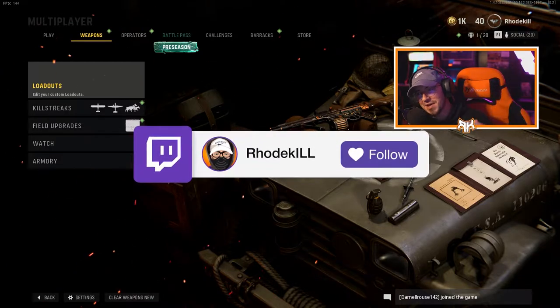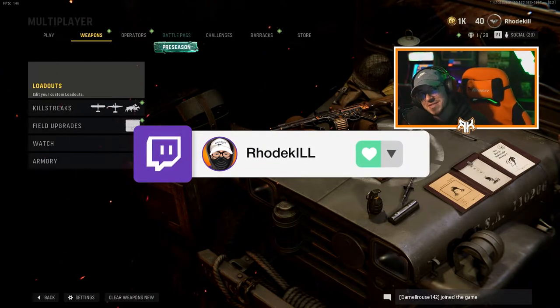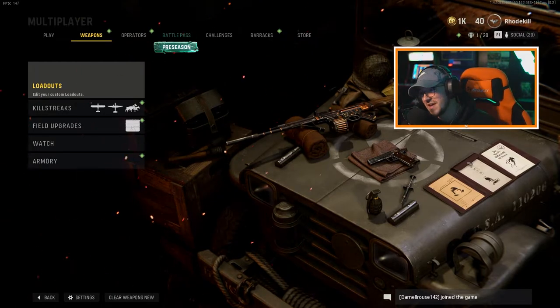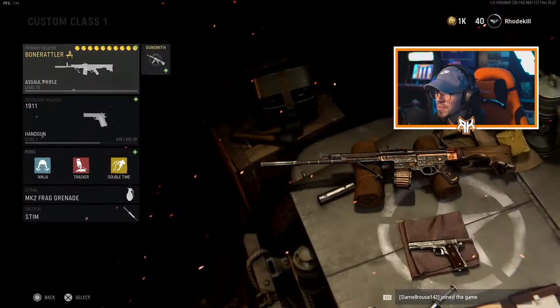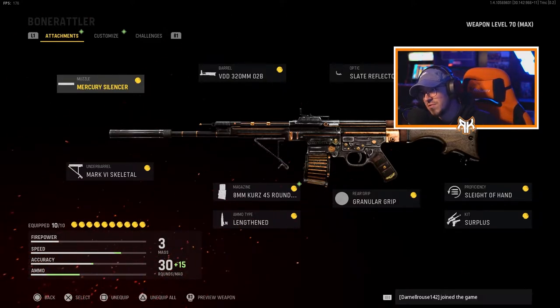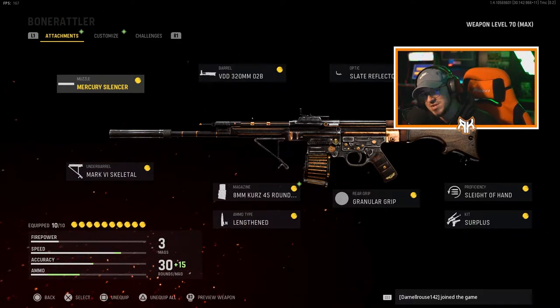YouTube, what it do baby, we are back with another one. Today we're going to be showcasing this STG here in Vanguard and giving you the max weapon attachments for this weapon. Let's hop into this class setup — there's 10 of them, there's gonna be a lot to cover. There's gonna be lots of different setups I'm going to try out, but this one works for me. There may be something better, but right now this is a very good class setup.